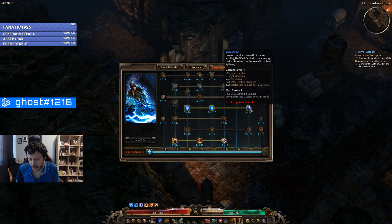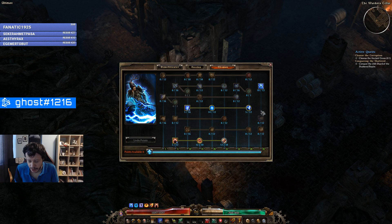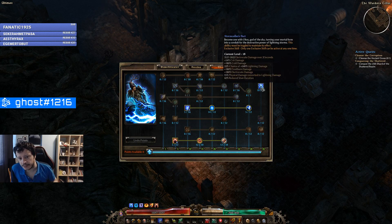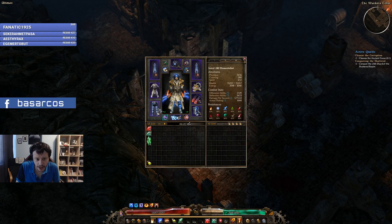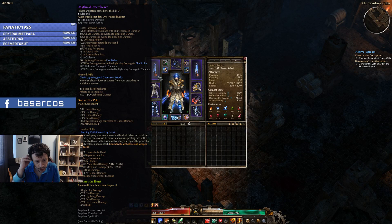One point in Maelstrom as well for some additional damage. Finally, for the exclusive power we have the Storm Caller's Pact, which gives us lightning damage. These are the auras we have.